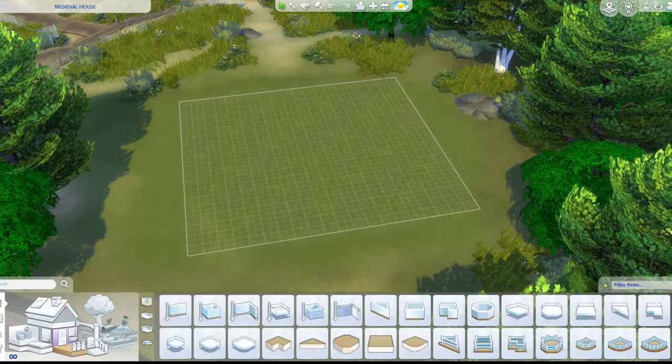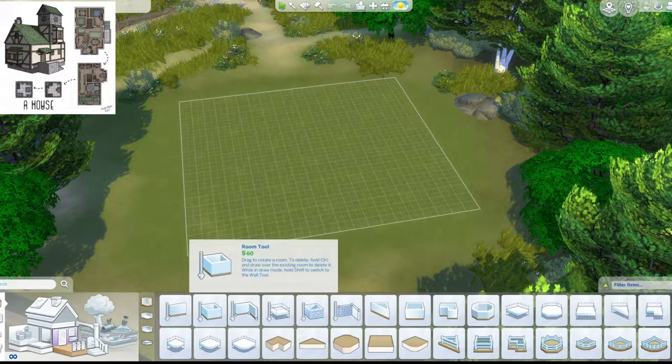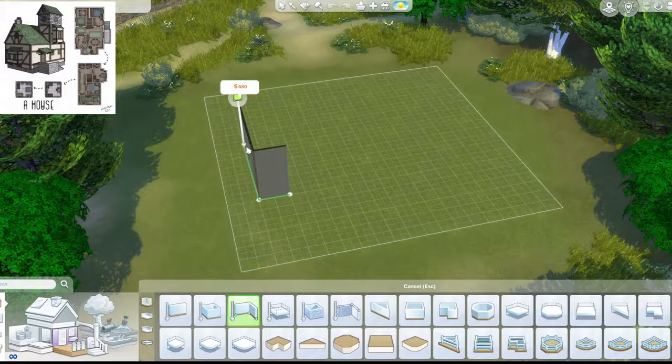Hey guys and welcome to another video. Today I'll be trying something new and playing Sims 4. I'll be trying to build a medieval style house on this Bradenton Bay lot, I believe that's what it's called. It's been a few days since I got this new pack — the Cats and Dogs pack. So I'll get right into the speed build. This is my first ever Sims speed build, so bear with me with all the jitteriness.